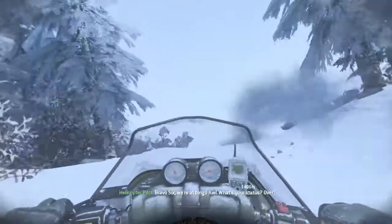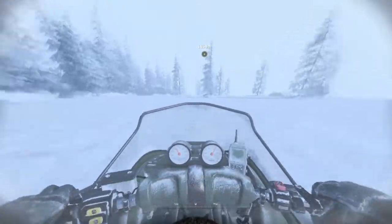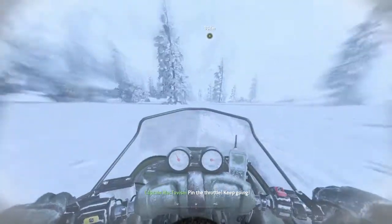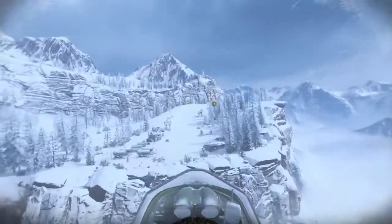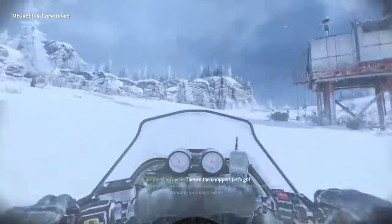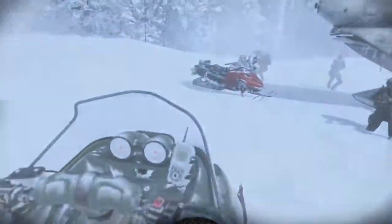Bravo 6, we're at bingo fuel. What's your status? Kilo 6-1, we're taking heavy fire, but we're almost there. Stand by. Pin the throttle, keep going. There's a chopper — let's go. Bravo 6, we have you on visual. Get your ass on board, we're running on fumes. They got the ACS — we're out of here. Thank you.